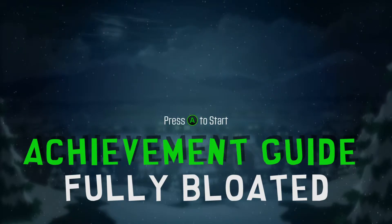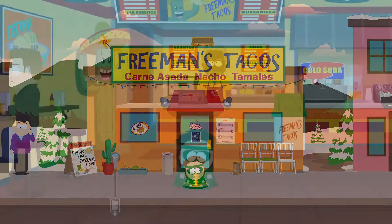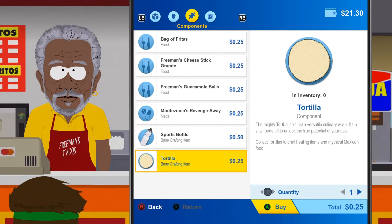To do that, make your way over to Freeman's Tacos. He has a couple items you need to buy from him. Go inside and you're going to want to buy the Chocolate Man Burrito from Morgan Freeman first, then buy a tortilla from him — that's the first item to make your Chocolate Man Burrito.